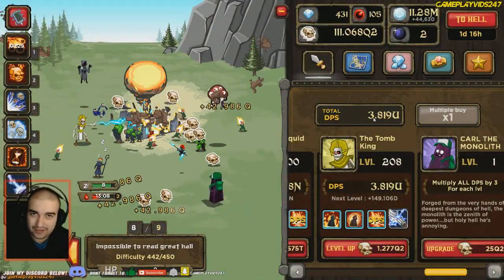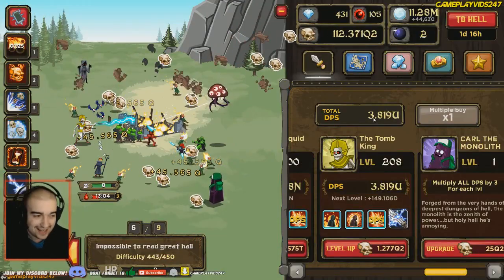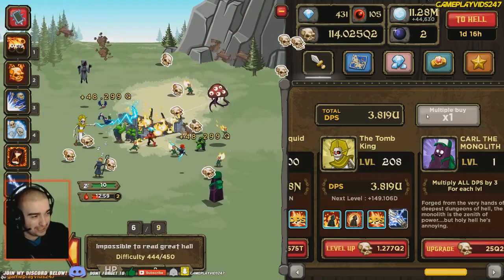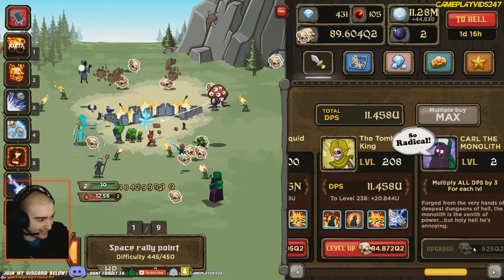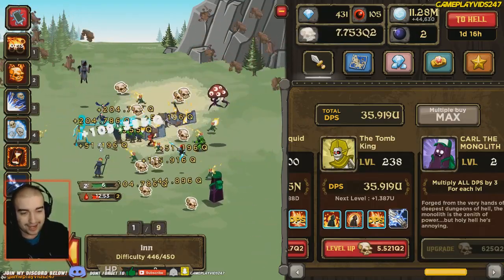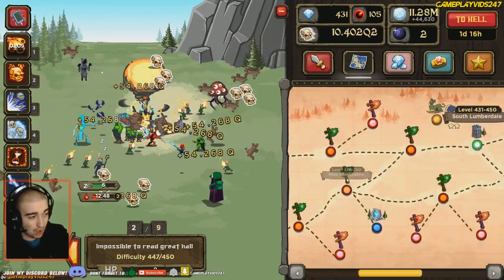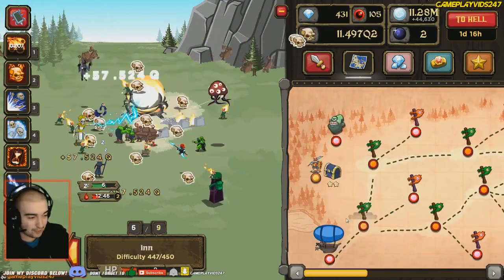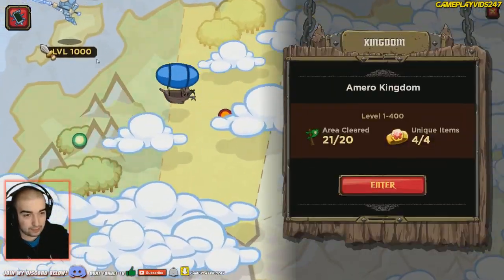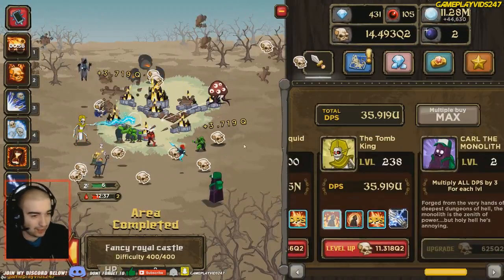Hey guys, GameplayBids247 here. Welcome back to my Zombaital gameplay series for the PC. We are back here on Zombaital, currently on 11.2 million orbs, so we've been grinding offline yet again. In today's episode, we're going to try to pass World 3. I don't know if we're going to fully beat the Wizard, but I'm absolutely hoping we can beat the King on World 3 and the Angel as well, if all goes well.